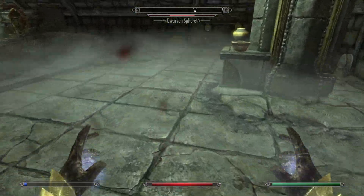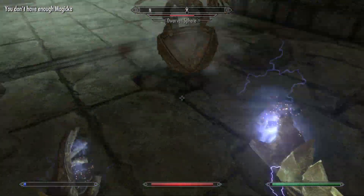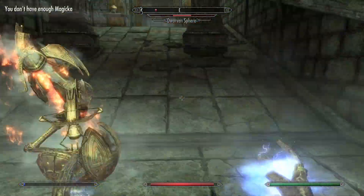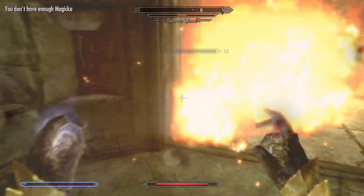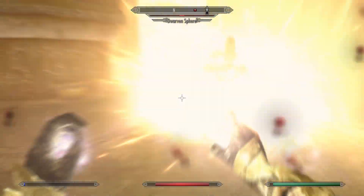Detect life also doesn't even detect most things, because it only detects life — it can't detect automatons. I think you can get a perk where it upgrades to detect automatons and the undead as well. Oh, light armor increase — yay, that's cool. We really need more magicka regen, man, but we're doing okay. We're totally good at dodging these guys.